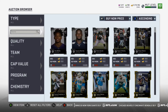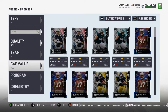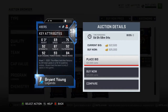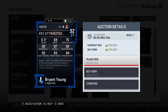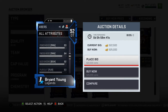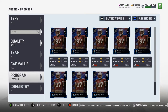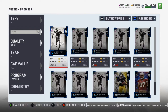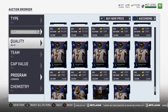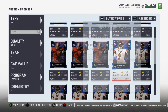Let's start out with the complete versions. The Bryant Young is posted — it's a limited time legend. DT with pretty good stats: 92 play rec, 92 strength, 92 block shedding, 93 power moves, 87 tackle, 83 pursuit. Pretty good 92 overall card, but a little on the pricey side. It's gonna run me over a mil — looking at 1.25 million.